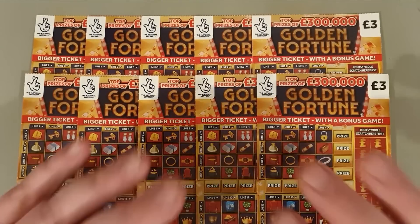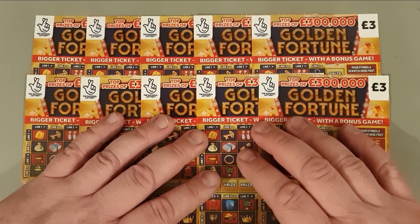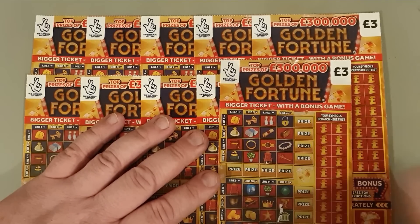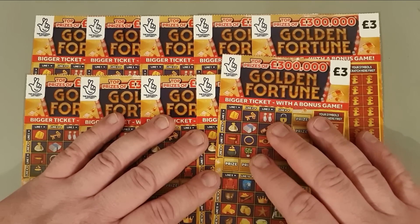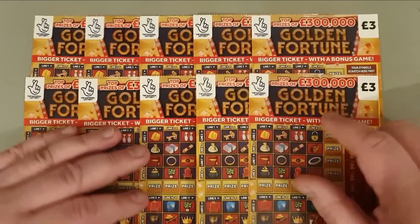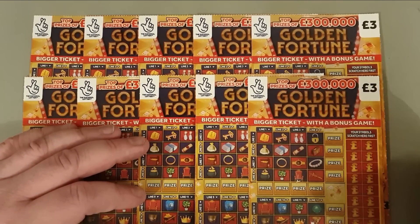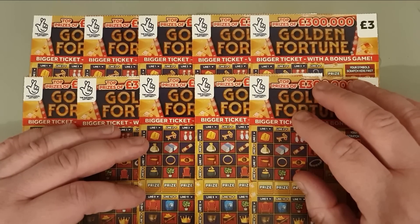Hello and welcome to Law Wife of Paul. Welcome to a brand new card - at least for me. This might have been out for years and missed my attention, but I don't think so. I think it's a new card - it's called Golden Fortune. We've got 10 of them, 30 pound in play. Let's see if these cards are a little bit nicer to me than festive lines, lucky lines, and all the other unlucky lines I've tried in the past. Here we go, 30 pound in total.